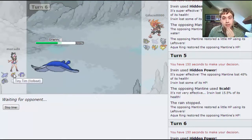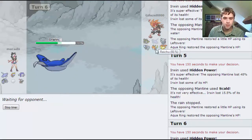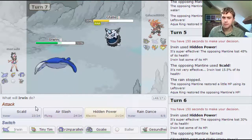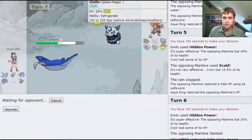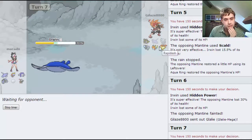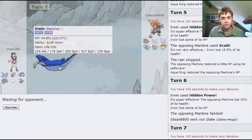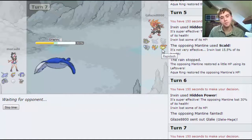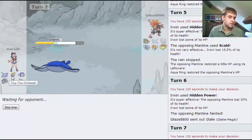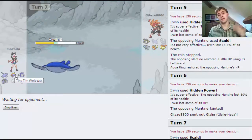Even if Raichu comes back in, I'm still going to probably go out into the Volbeat and just set up the rain again. It probably is going to be the Raichu. He goes to Glalie. I'm going to Scald here - I should have the speed. I don't think an Ice Shard's really going to do that much. I anticipate the Raichu, because obviously all of these are weak to water, and he can just Volt switch off this. Even if he does Volt switch, he's invariably going to go to maybe Rapidash.